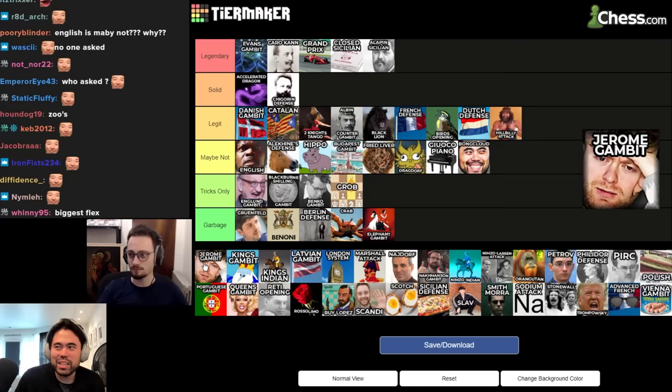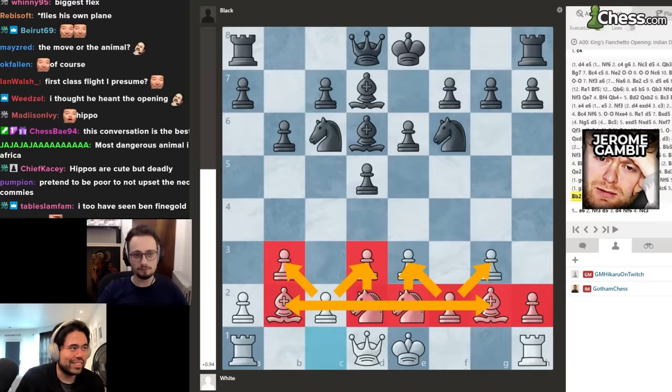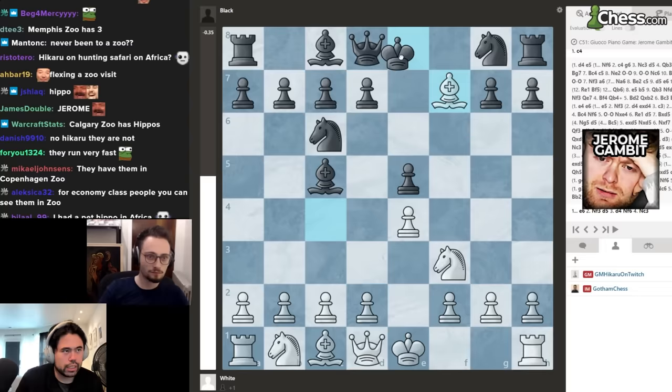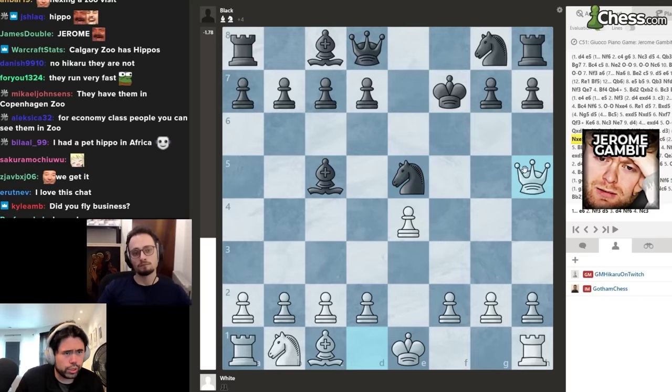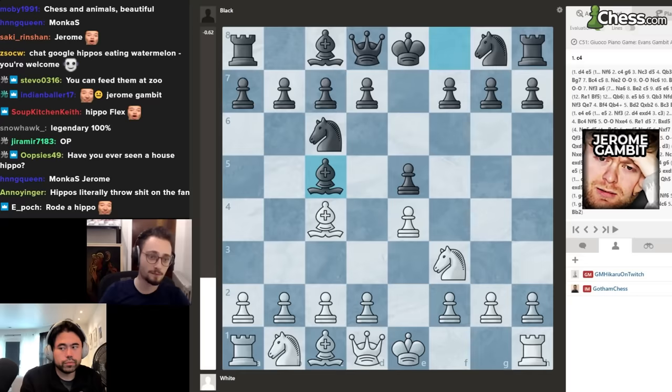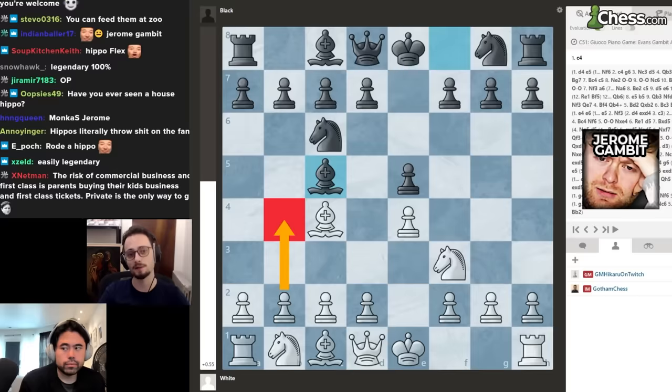Next up we have the Jerome Gambit: e4, e5, knight f3, knight c6, bishop c4, bishop c5, bishop takes f7, king f7, knight takes pawn, knight takes knight, queen h5. I don't completely hate it — it really throws a lot of people off. At the same time, if in this position you're declining the opportunity to play the Evans Gambit and instead going for the Jerome...